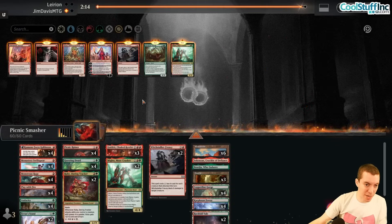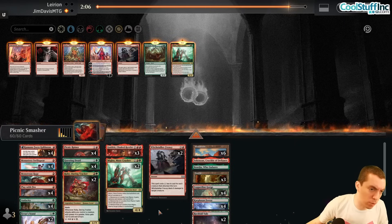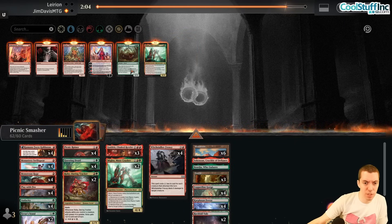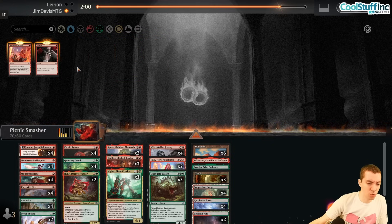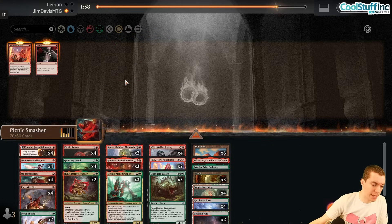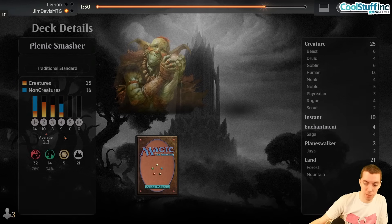On sideboarding for this more midrange matchup — more inclined to cut the Audacities and Monstrous Rages. On the draw I'll be more of a controlling deck: bring in Frenzies, Baloths for Liliana, Miglaz, Jayas, Squee. Cut the Audacities, Monstrous Rages, and Play With Fires.